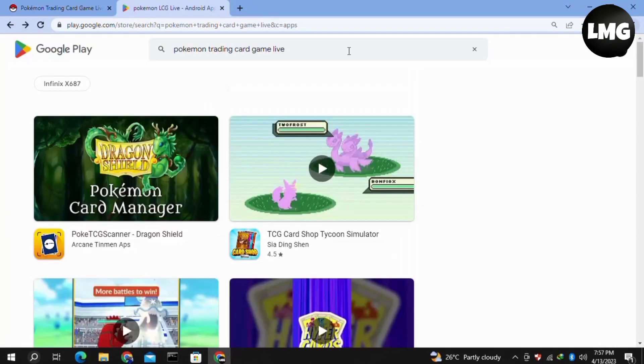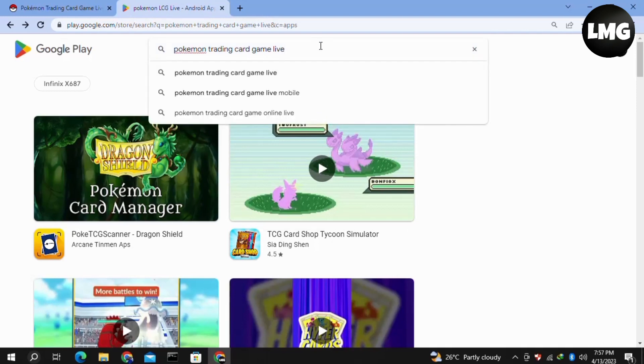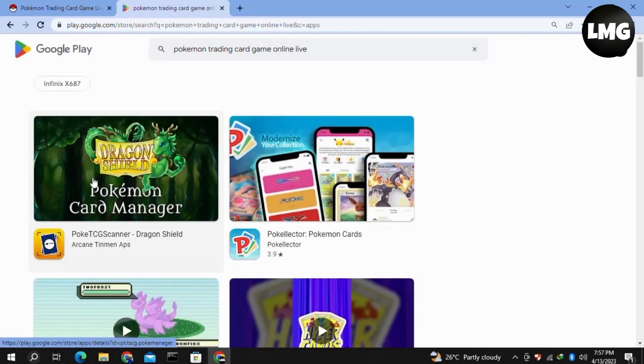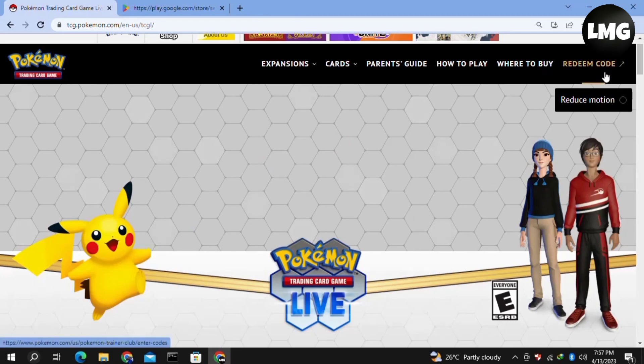Moving to our third method: you just need to update your game. Open your Google Play Store and search for Pokemon Trading Card Game Live. Check if any update is available, and if so, update your game. Once you're done, hopefully your problem will be fixed.